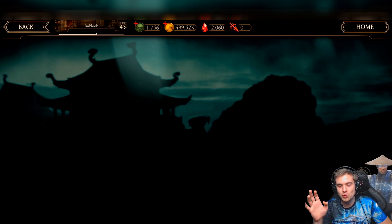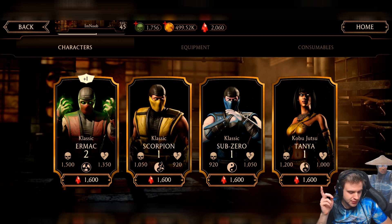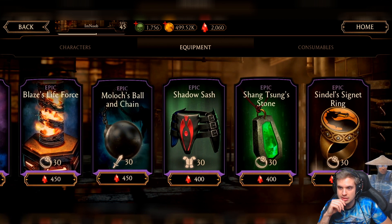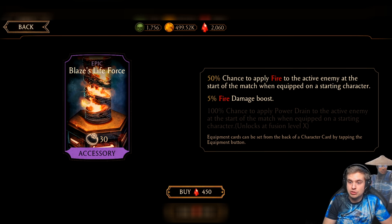Once you've got one Classic Ermac, I don't think there is any other character in the ruby store worth investing in, at least in the beginning. For 1600 rubies you can get 4 pieces of gear, and it's going to help you in survival and mostly in Faction Wars. The one I'm going to go for in the beginning is Blaze's Life Force — another thing I'm changing about my previous statements. There are a few pieces of gear that actually do a lot of work at Fusion Zero. For example, 50% chance to apply fire to an active enemy is a pretty decent thing, and my Hanzo will benefit from this tremendously.